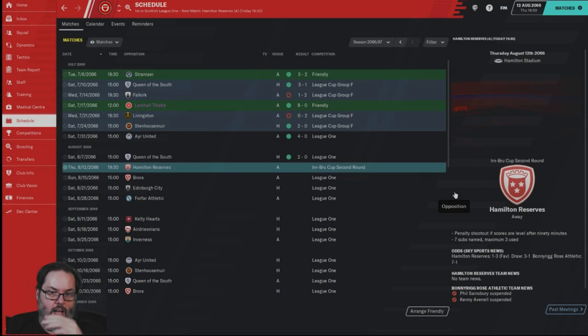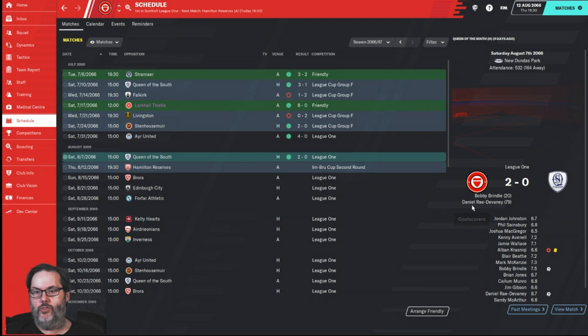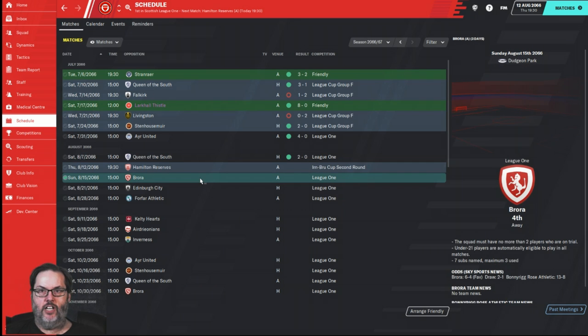Hey guys, RC here back with episode 10 of 'Climbing the Ladder,' our Football Manager 20 journeyman save. We ended up playing Queen of the South off camera and beat them 2-0, with goals from Bobby Brindle and Daniel Ray Devaney. We're going to be playing Hamilton Reserves in the Earnbrew Cup today, and then Brora, who is picked to finish right above us in the league.